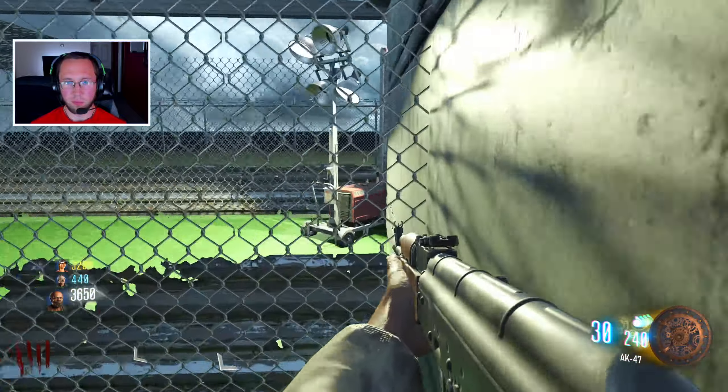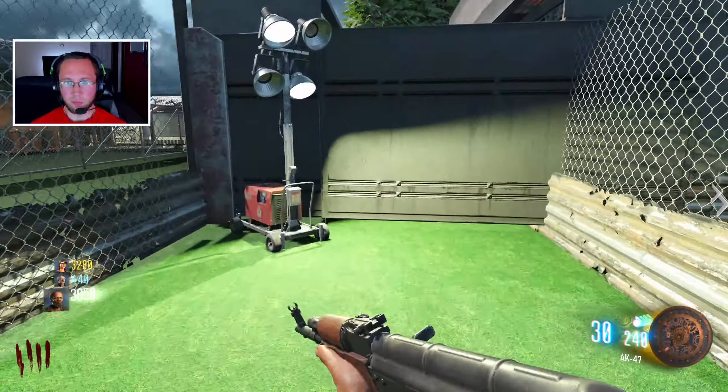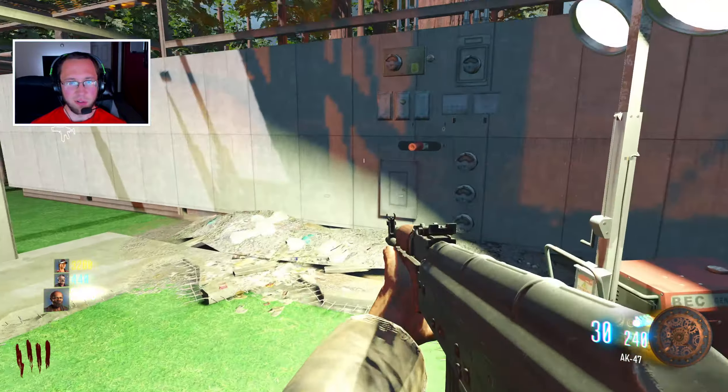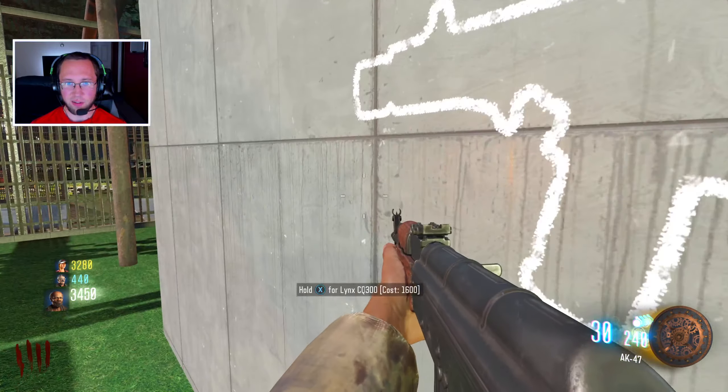We can give it a try. We don't have any perks or anything, but there's a spider here. I don't need perks — I got a pack-a-punched weapon. Why did that door cost 200? This one's a hundred, on power. What the heck, man?